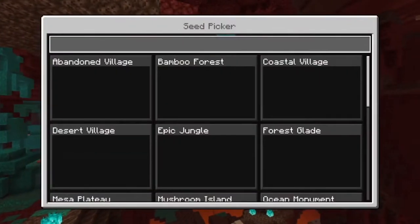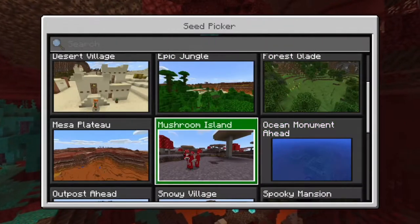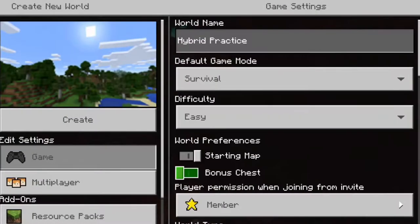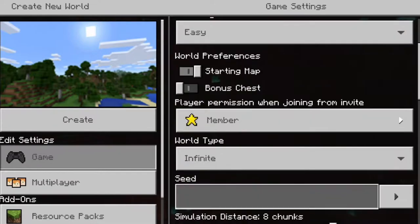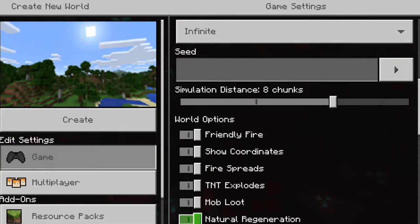So you click here and look at this - abandoned village, bamboo fort. And so I went down: stronghold below. That's the one I clicked. But then it gave me the seed and I was like, okay, I don't actually want it, but I clicked on it. So I went here, deleted it, and it still gave me that seed. And that was upsetting to find out.